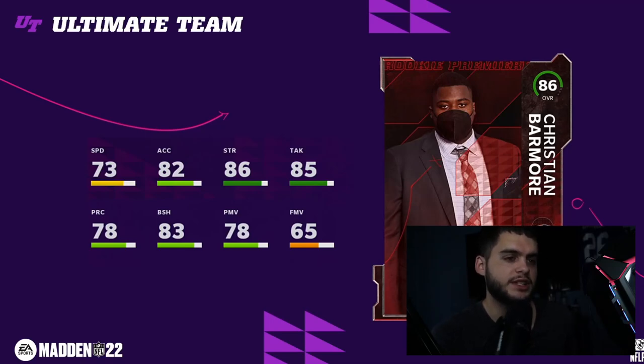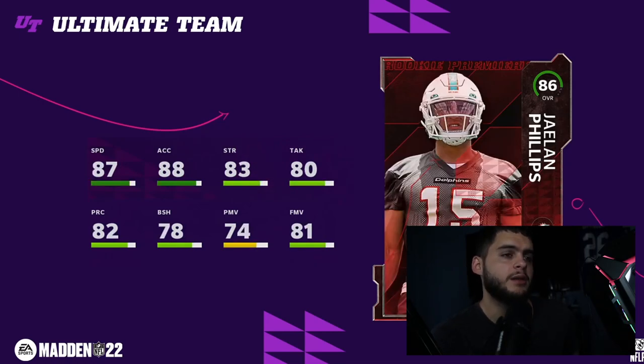Next is Christian Barmore at number eight. The only thing with him is I don't love the position, but at the same time it is a depth position which always gets an increase for NAT players. Defensive tackle is a position you can move players around on the line — I consider those players higher value just because odds are you get a new defensive tackle soon, but you can put him at DT2 and use him for team chemistry.